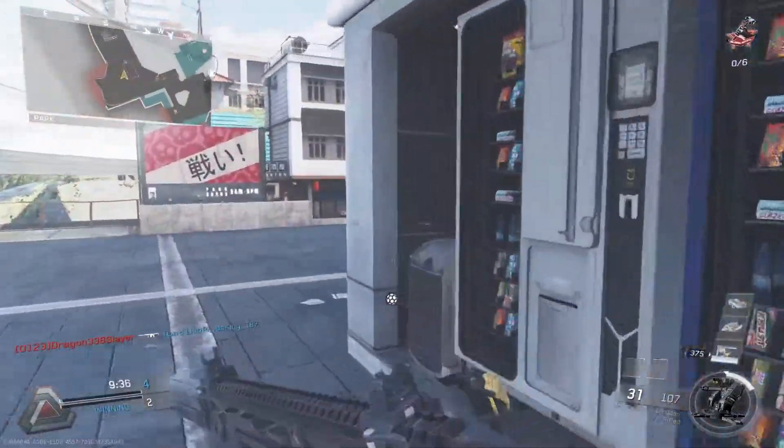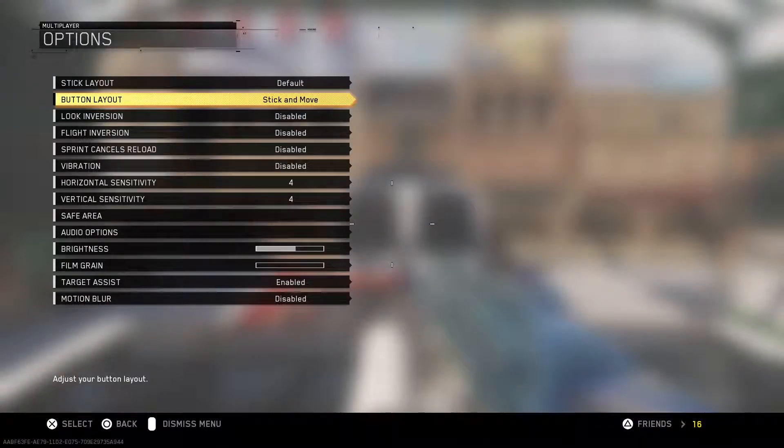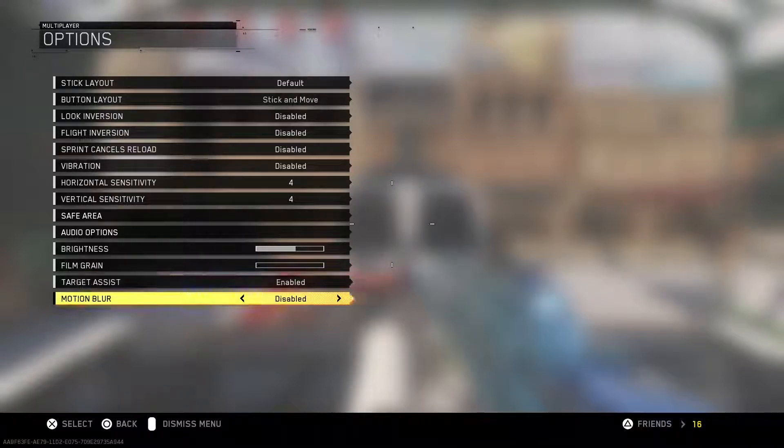Next, you're going to want to bring film grain all the way down and disable motion blur as well. You don't need these things — they're just added screen effects that can do way more harm than good. I play with both of these all the way down or off, and there's no benefit to having them up.